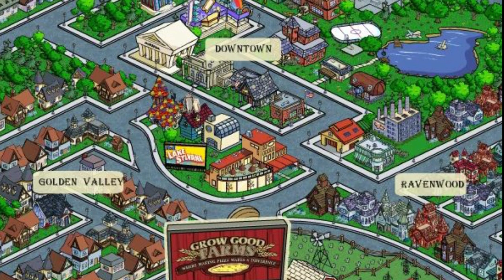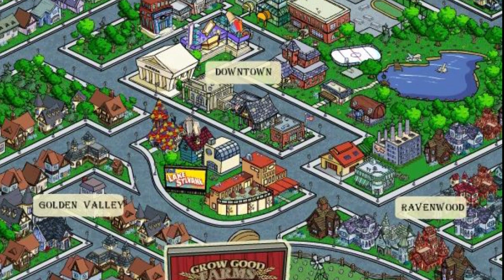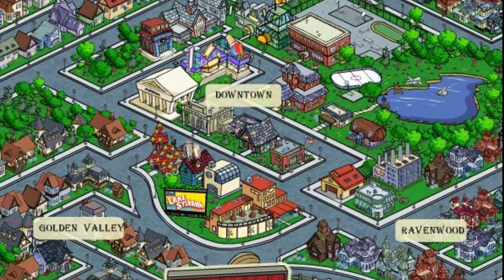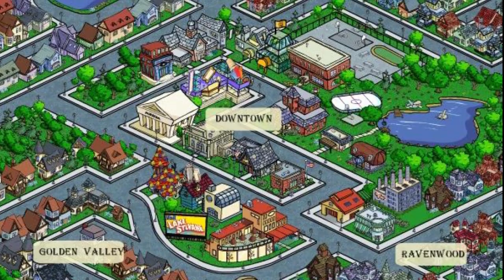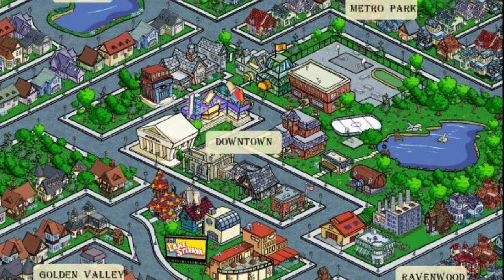Millsbury centered around multiple areas where you could interact with the world. The map was called The Neighborhood, and it was split into four locations: Golden Valley, Metro Park, Lakeview, and Ravenwood. Every one of these locations had interactable buildings and had their own description. For example, Ravenwood had a great fire that burned it down.